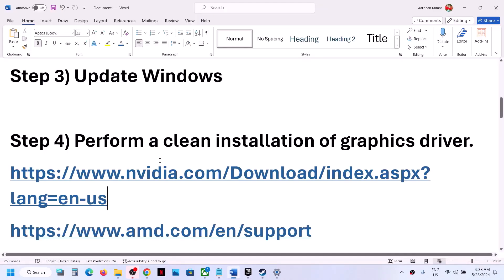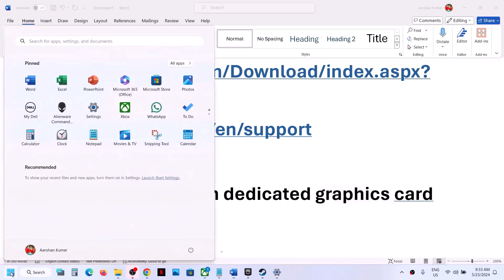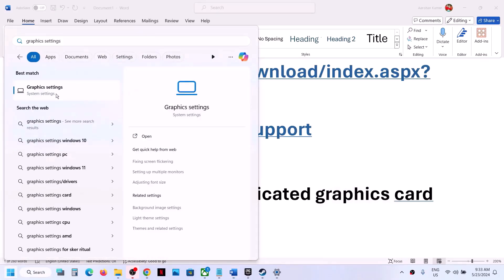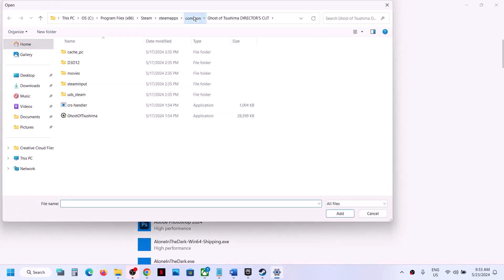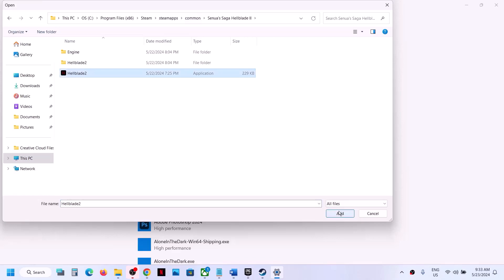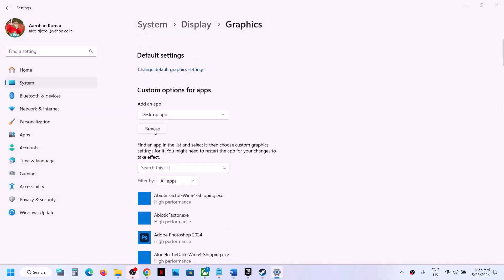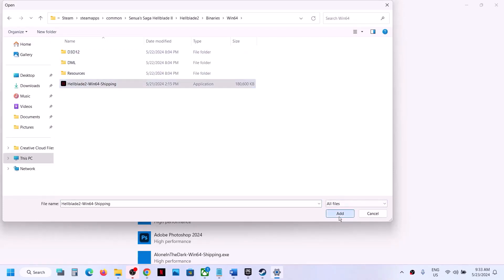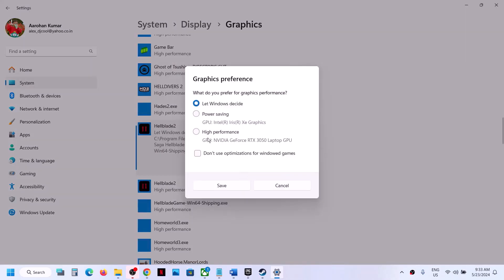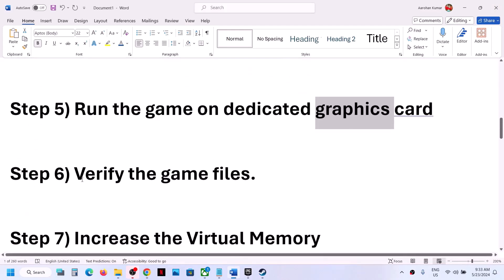The next step is to run the game on the dedicated graphics card. Type 'Graphics settings' in the Windows search box and click on Graphics settings. Click Browse, go to the game installation folder, select the game exe file, and click Add. Once added, click Options, select High Performance, and click Save. Repeat this for the second exe file in the Binaries Win64 folder — add it, select High Performance, and click Save. Then launch the game.